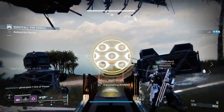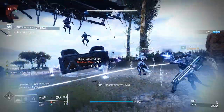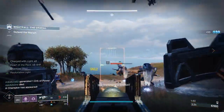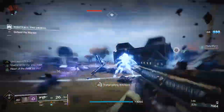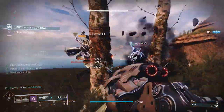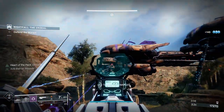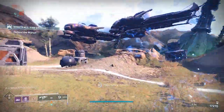Its main perk is Beyond the Veil: gain a second smoke bomb, and have damage resistance while invisible. Making an ally invisible also gives them damage resistance while invisible, and you gain melee energy. With Gambler's Dodge and high mobility, you'll be able to frequently dodge enemies and regain your melee. The difference here versus Six Coyote is that when you make others invisible, not only do you give them Heart of the Pack to regenerate their abilities, you now also give them damage resistance — which is new — while both you and they are invisible.